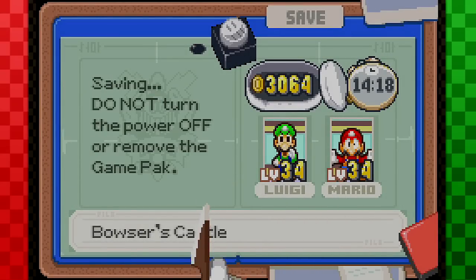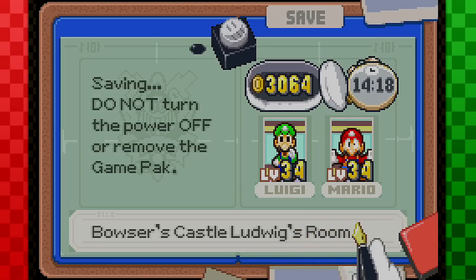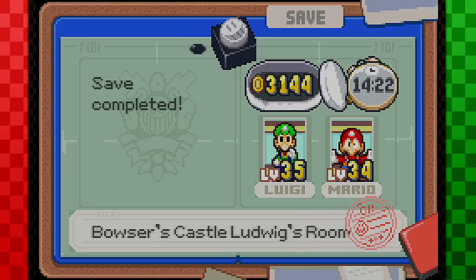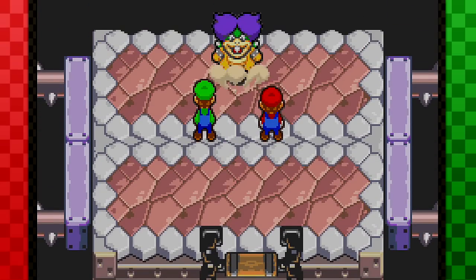We're going to go ahead and save. And I think this is going to be Lemmy's room. No, it's Ludwig. Ludwig von Koopa. His name is Ludwig — I think it's like German or something. That's why it's pronounced that way.